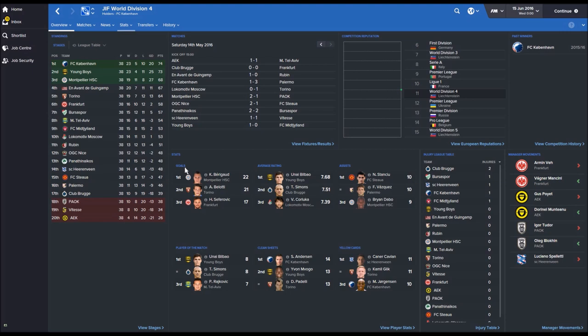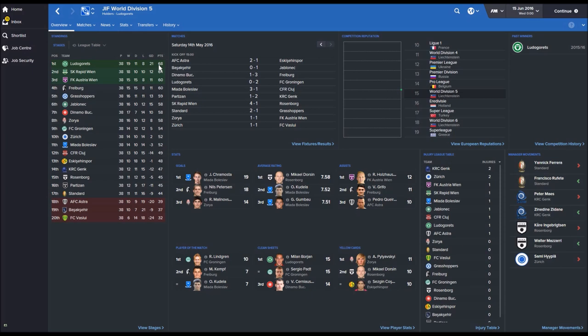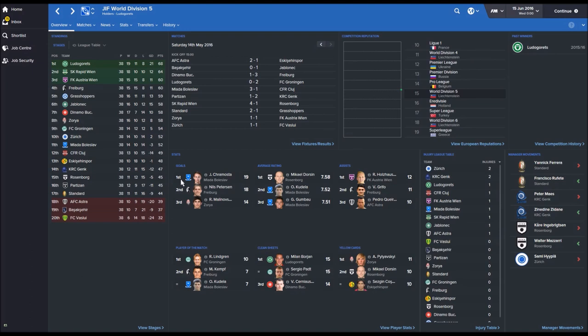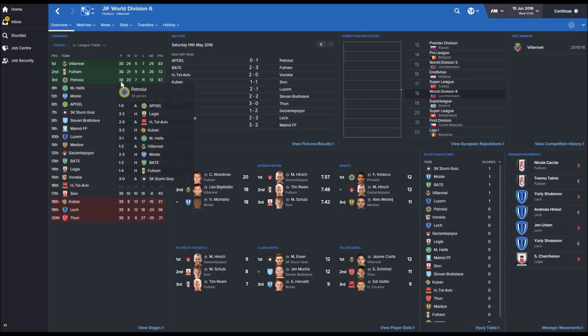Division 4 saw Copenhagen get promoted with Young Boys and Montpellier. PAOK, Vitesse and AEK were relegated. Division 5 was won by Ludogorets, with Rapid Vienna and Austria Vienna also going up. Astra and Basaksehir were relegated. There's also a Lichtenstein team — I'm not sure if that's a mistake them being so high up in Division 5. Division 6 was won by Villarreal, with Fulham and Petrolul going up — Fulham sacked their manager but still got promoted. Kuban, Lech and Thun were relegated. Cauley Woodrow was top scorer in this division with 20 goals.